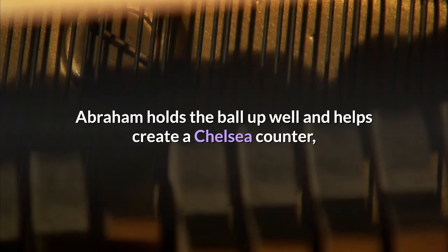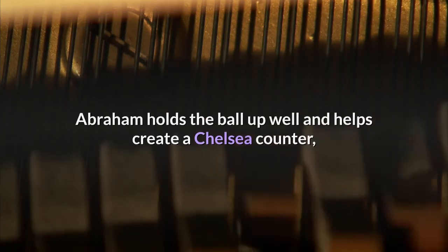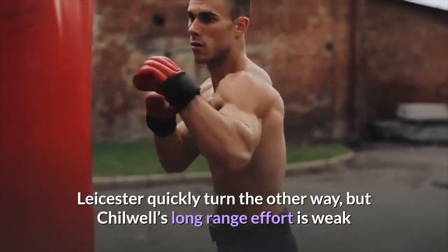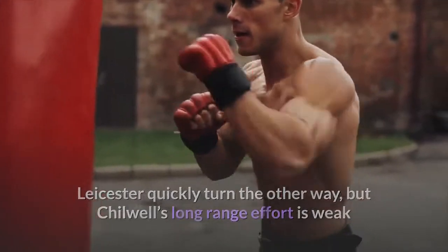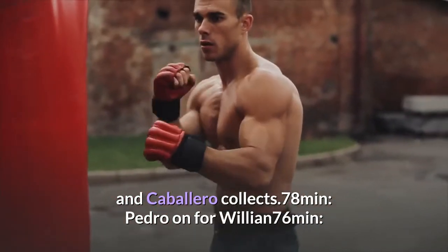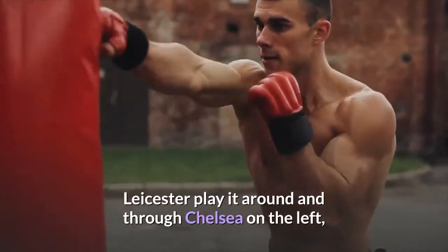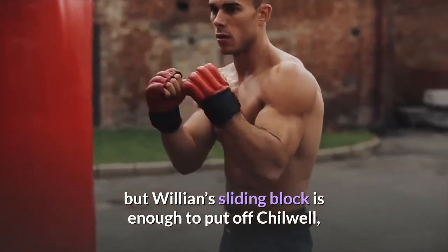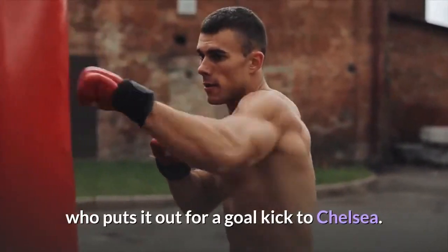79 minutes: Abraham holds the ball up well and helps create a Chelsea counter, but Barkley's pass is horrendous and behind RLC. Leicester quickly turn the other way, but Chilwell's long-range effort is weak and Caballero collects. 78 minutes: Pedro on for Willian. 76 minutes: Leicester play it around and through Chelsea on the left, but Willian's sliding block is enough to put off Chilwell, who puts it out for a goal kick.